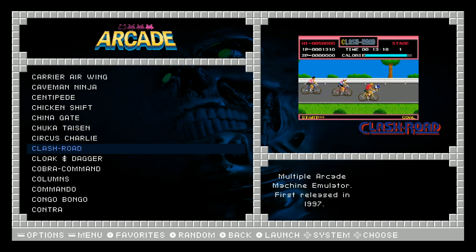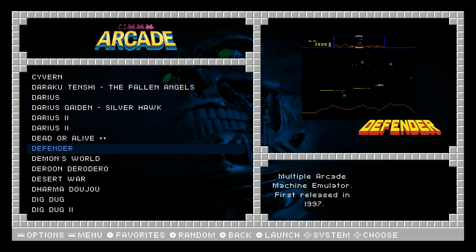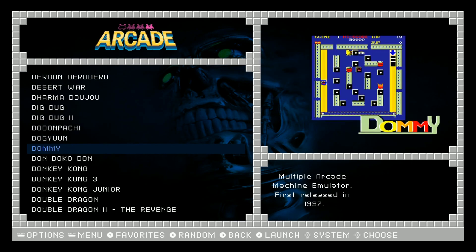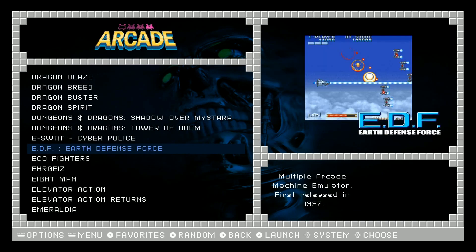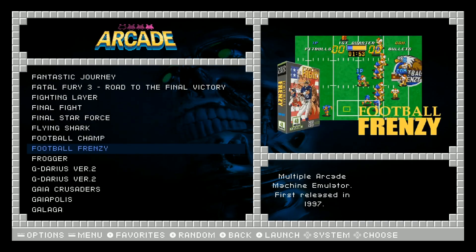Captain America, Centipede. To get all this fit on 16 gigs, it's really hard to have video snaps too. Video snaps take up a lot of space — the previews. And as you can see, it still has that Terminator theme.